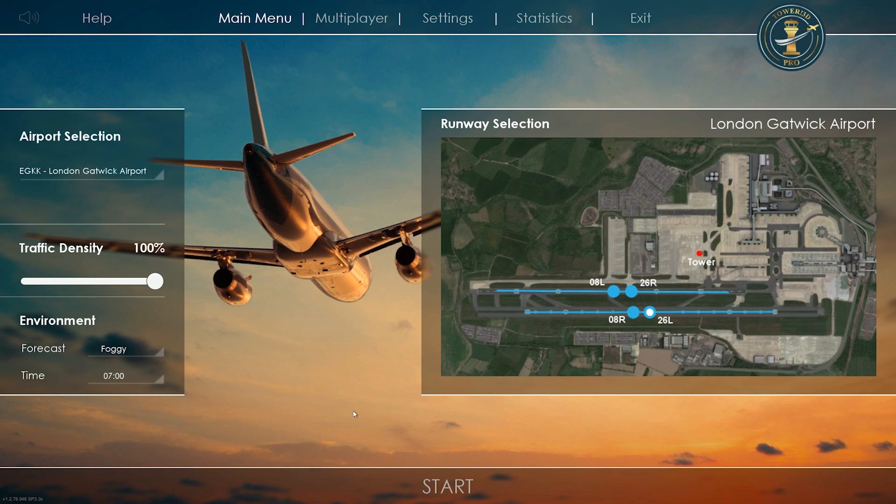Hello, everybody. Welcome back to Tower 3D Pro. A brand new airport was released — it is London Gatwick Airport, EGKK, another one from across the pond. I know a lot of you guys really like to see something different than the U.S., so that's what we're going to do today.